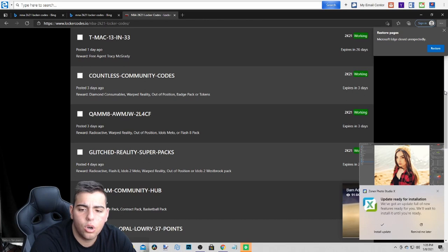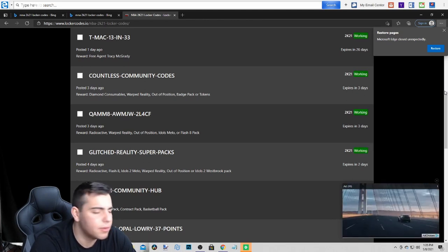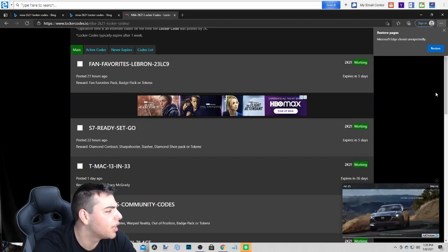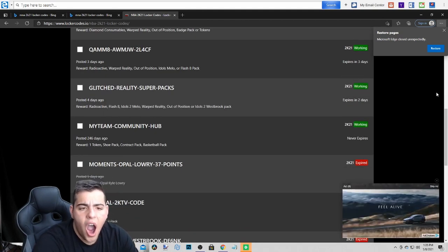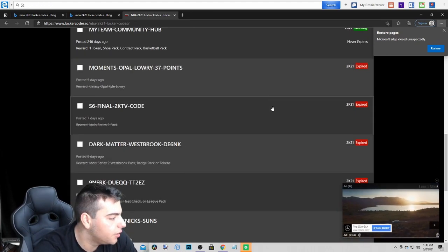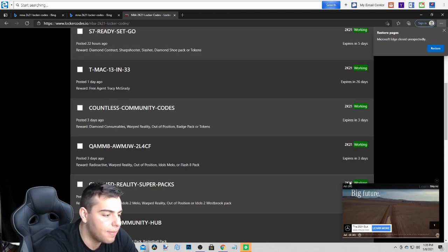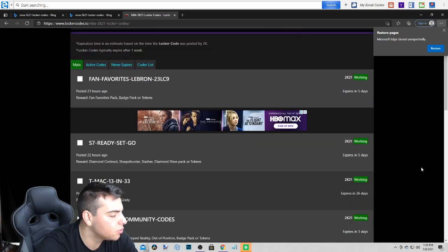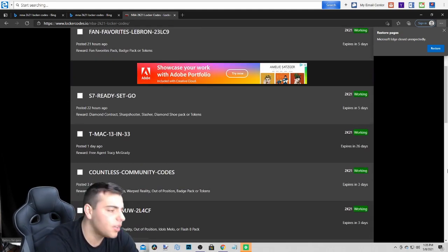Those are the other codes. I'll type mine in and you're going to see what I get in this video. This was released yesterday. We also got the T-Mac one. And we also had a free Galaxy Opal 1-2-3-LC9. All these other codes are expired, so there's only a couple active codes — about 7 codes total. You can type all these in, T-Mac or whatever.